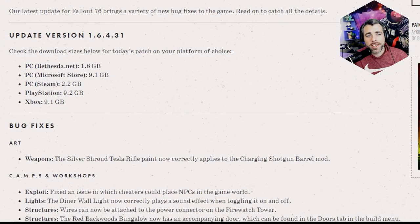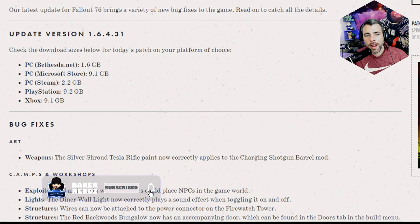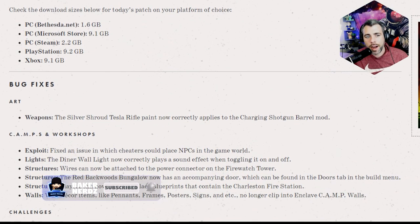The April 12th Fallout 76 update is here. One thing stands out among all the updates and bug fixes that a lot of people are going to be upset about. The update wasn't anything insanely big — for PC it ranged from 1.6 gigs to 9, and consoles were 9.2 and 9.1, so not an insanely big update but significant enough.